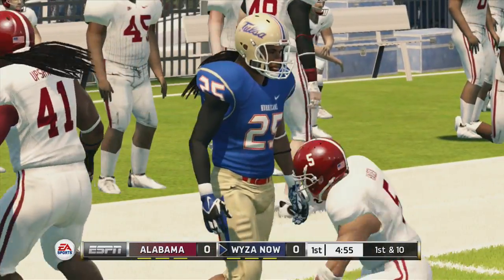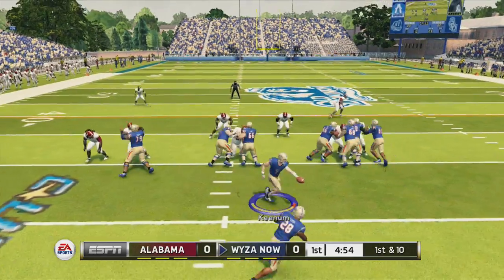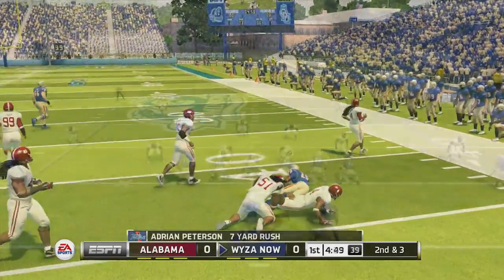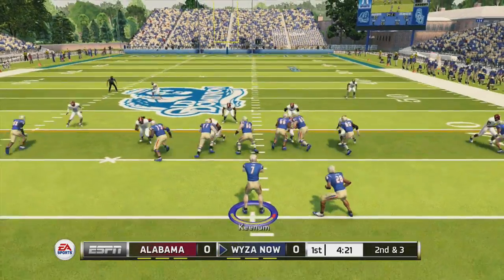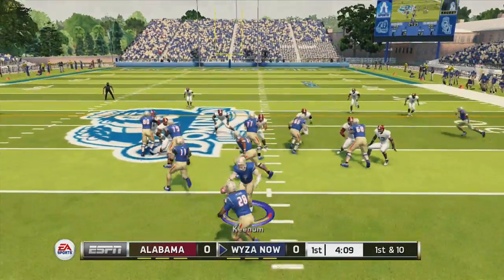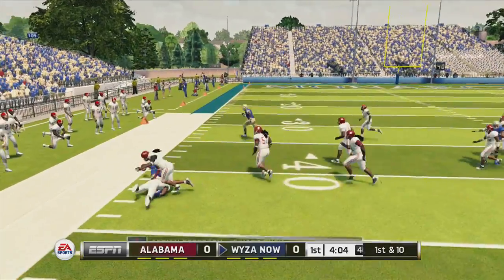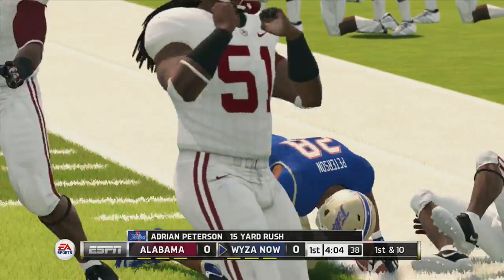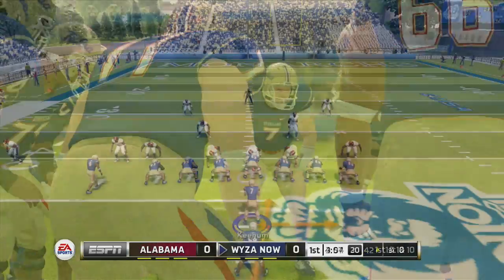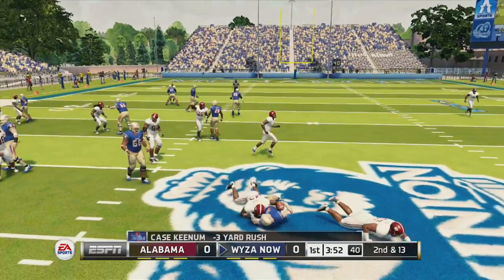This was my very first game and I jumped right into All American difficulty. That is an Adrian Peterson that I happened to pull. Every card I have I pulled — I didn't buy any. Casey Kingdom — this guy was throwing 60 passes a game, where did he get 86 speed? He was not known for any running at all.